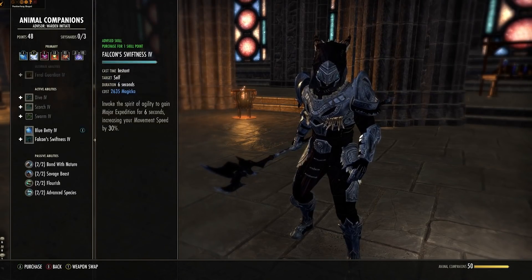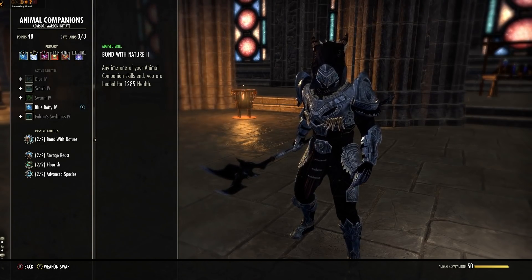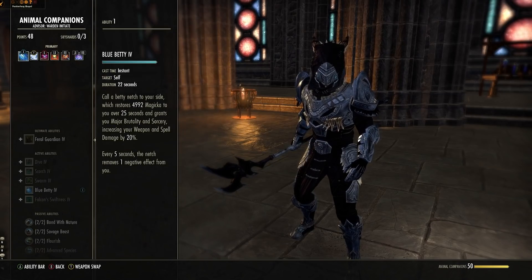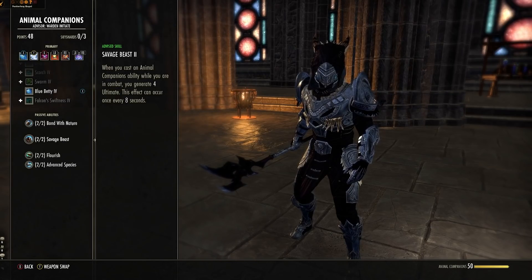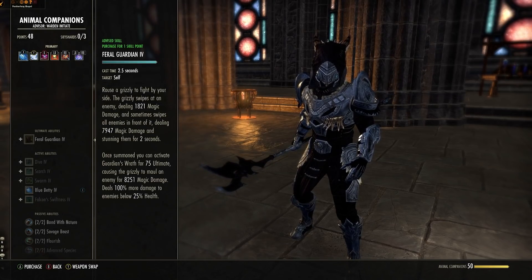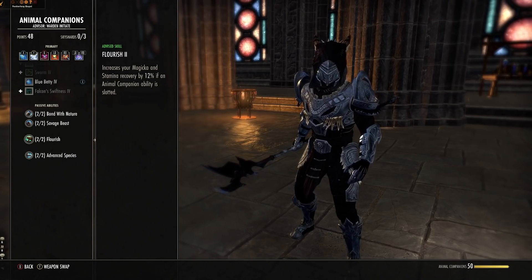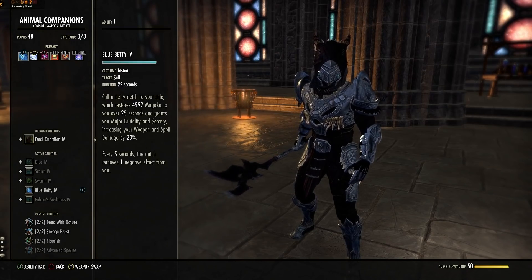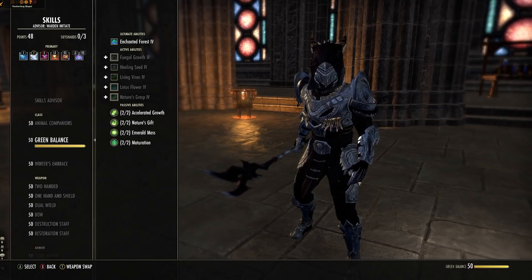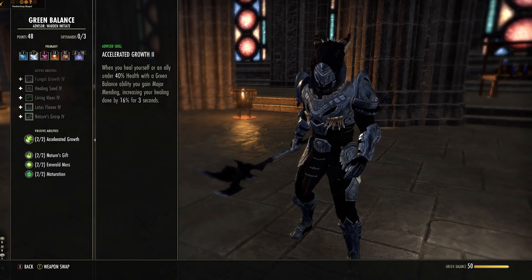Passives are very important — we're going to go over which ones to get and why, mostly all of them. For Animal Companions: if a skill from that line ends, you heal for free — recasting Betty Netch makes it end and restart so you get a free heal. When you cast an Animal Companion ability in combat you get 4 ultimate, up to once every 8 seconds. This passive increases your Magicka and Stamina recovery while you have an Animal Companion ability slotted, and this one increases damage done per companion ability slotted.